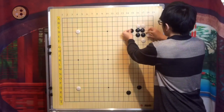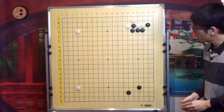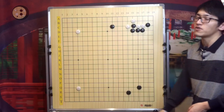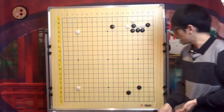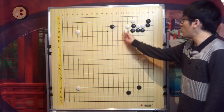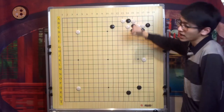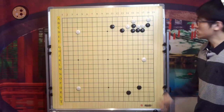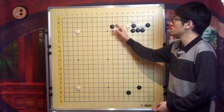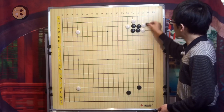Unlike this direction: if Black chooses to hane now, White can comfortably tenuki, because if you pincer somewhere like that, the efficiency of this pincer stone is not necessarily very big. Because of my star point, I can just ignore you and play somewhere else. If you take the corner I'll get out; if you cut one side I'll capture; if you cut from this side I'll capture; if you block me I'll leave the corner. So even if you pincer, it's not a very worrisome thing for White.